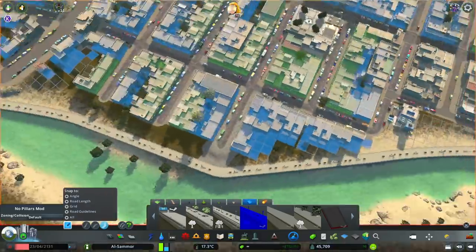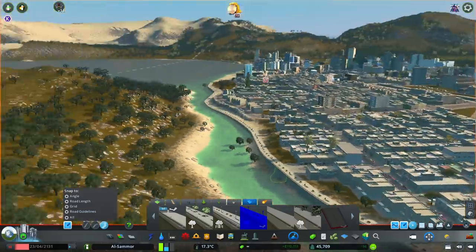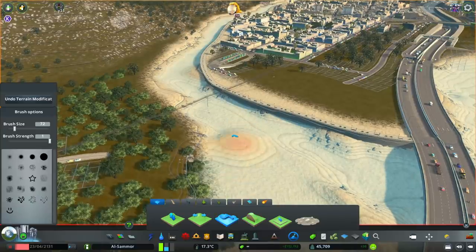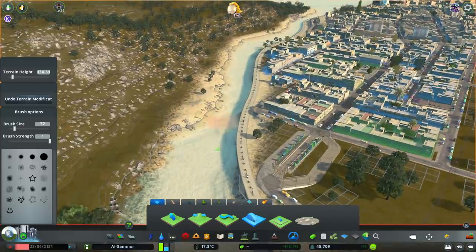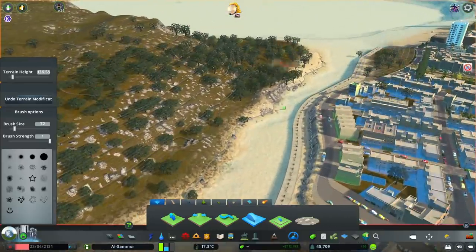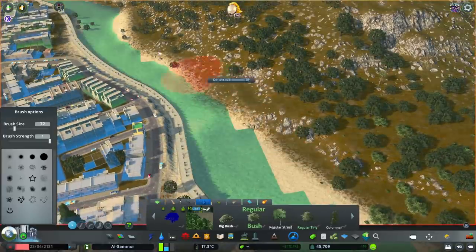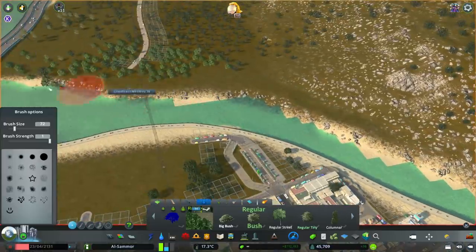I'm only going to do a seawall on one side because I wanted it to feel like historically they used it as a defensive advantage — maybe they had watchtowers along the shoreline so people couldn't come in and take over. So let's pretend it was always there rather than just added in now, because it is actually a good addition.